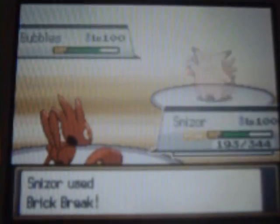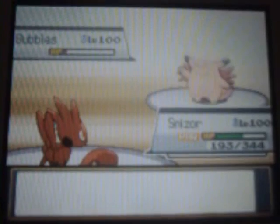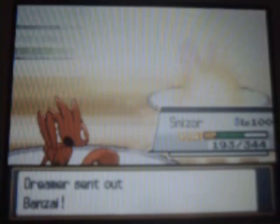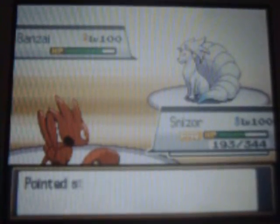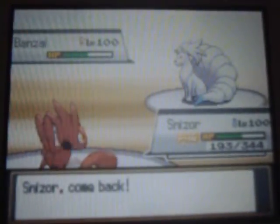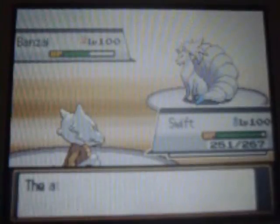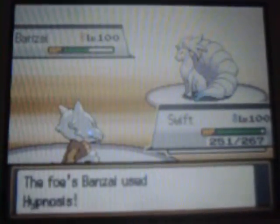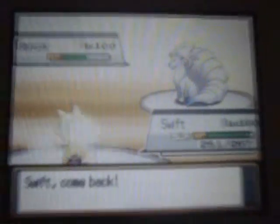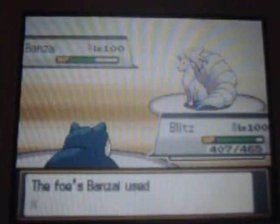I still got an attack in. I was going to finish her off with Bullet Punch, but he kind of expected that and switched to Ninetales, which kind of messed me over in the end. I switched to Marowak, thinking she was going to use some type of fire move, but she Hypnosis'd me. I switched to Blitz, thinking she was going to do it again and I would just use Sleep Talk.